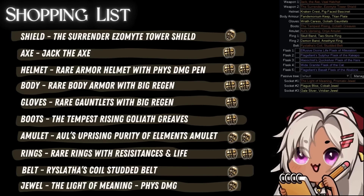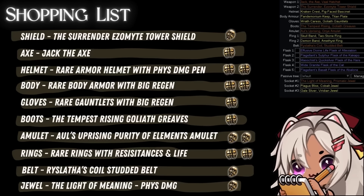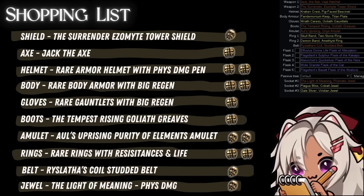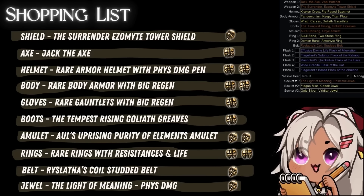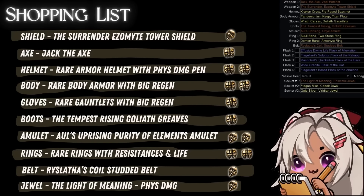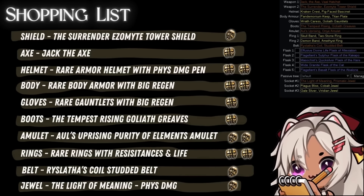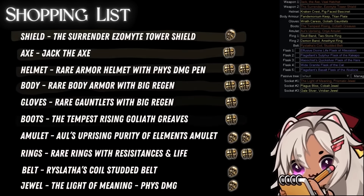On your shopping list, you're going to need to pick up the Surrender Tower Shield — it does big block recovery. You're going to need Jack the Axe; mine's corrupted on my Path of Building, but you don't have to get one that's corrupted. A regular one will get you going fine. Just a rare helmet with physical damage penetration — you can see that on the POB. Rare body armor with big regen, and some rare gauntlets with more big regen. We don't want to run Vitality, so we're going to get it on our gear.